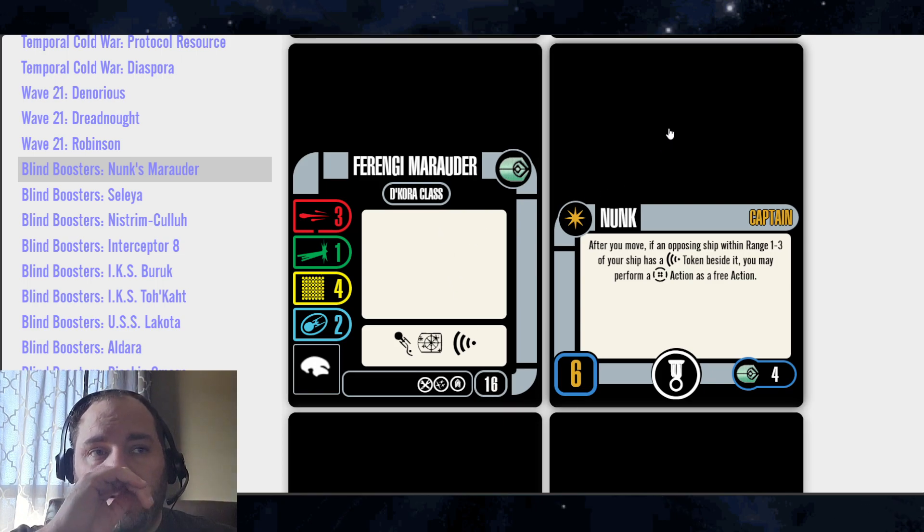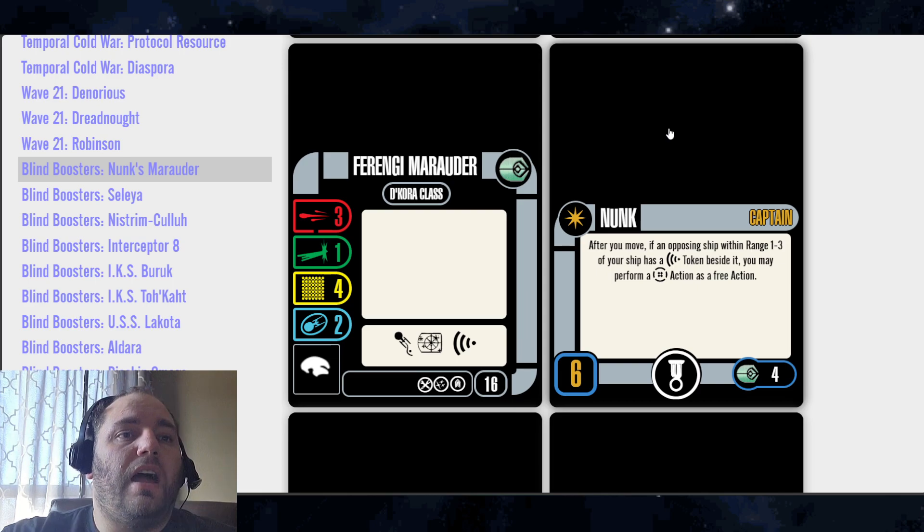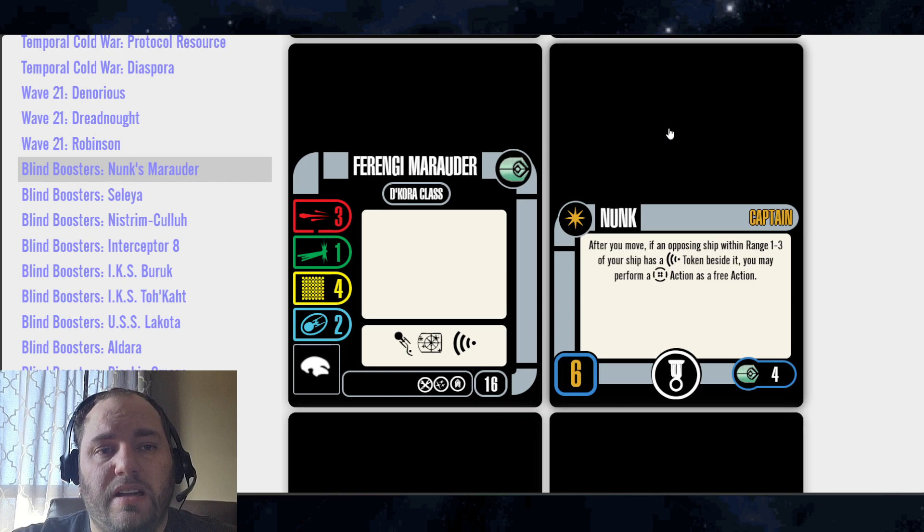The captain in this pack is Nunk. After you move, if an opposing ship is within range 1-3 of your ship and has a scan token beside it, you may perform a Battle Station Action as a free action. Skill 6, with an Elite Talent Slot, cost of 4. Nunk is definitely going to be more useful now where scans are very prevalent, and with scan rules potentially changing soon, he may become even more relevant.